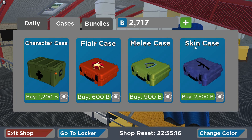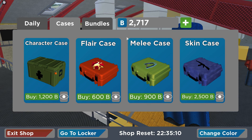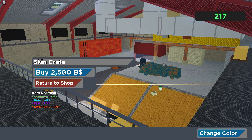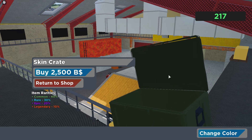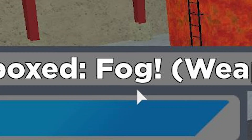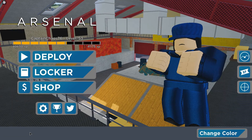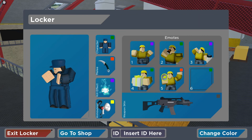In the cases section there's a character case, flare case, melee case, skin case, and a Queen case. I have just enough credits to buy one, so I'm doing it for the viewers. I spend my credits and open a skin case — I get 'Fog,' which is rated Godly! It's rare, so at least it's not super common. Let's equip it.